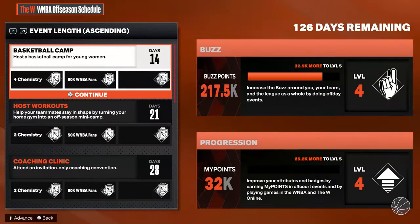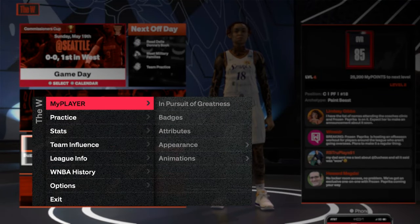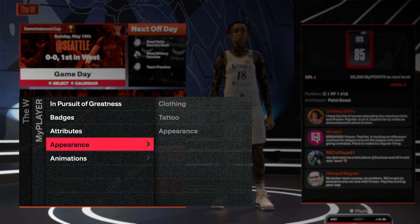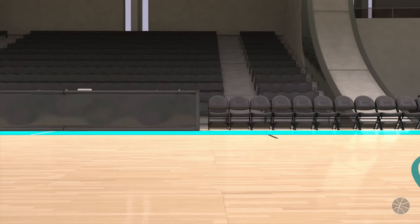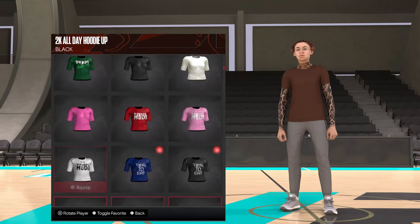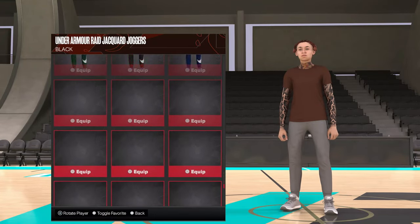Tap X through all of this — this is what helps you level up, and leveling up is what gives you the clothes. Tap X through all of it. Now, to get all of the clothes you want to do this a total of four times. This is the first time. I'm gonna go to the clothes just to see that I unlocked some — and yes, I unlocked clothes. This is not all the clothes yet, you want to do this four times.